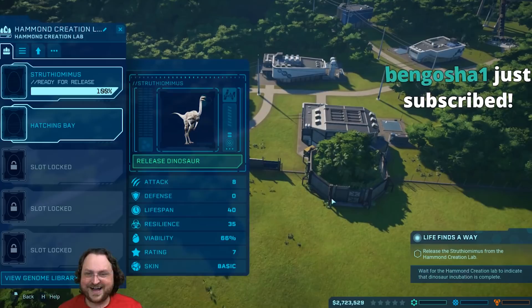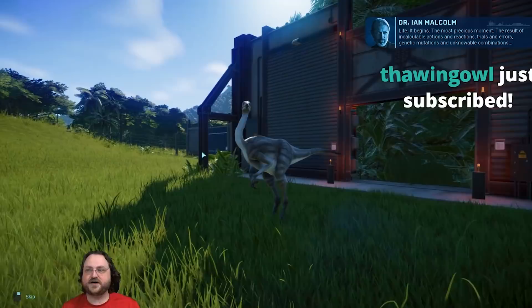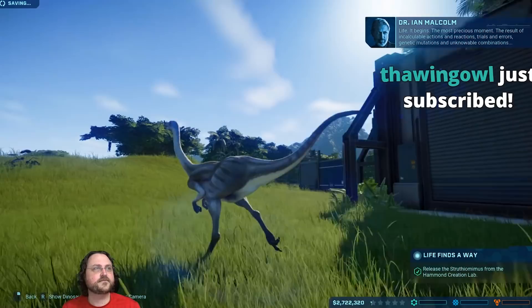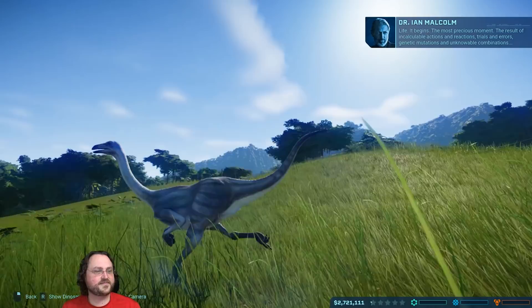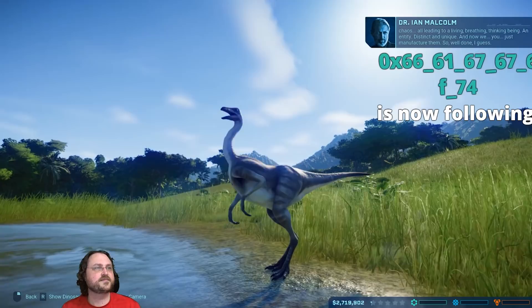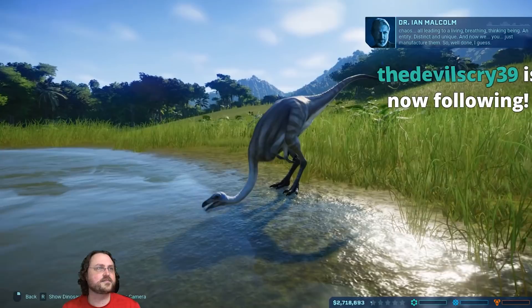This is now ready for release, so we're going to go and do that. Even the grass looks quite nice. The most precious moment - the result of incalculable actions and reactions, trials and errors, genetic mutations and unknowable combinations, chaos - all leading to a living, breathing, thinking being, an entity distinct and unique. And now we just manufacture them. So, well done, I guess.